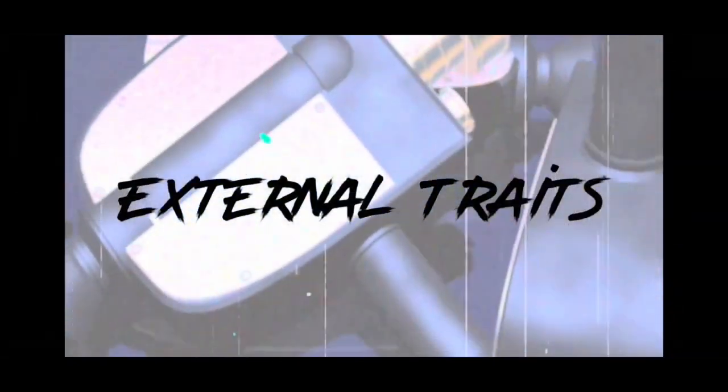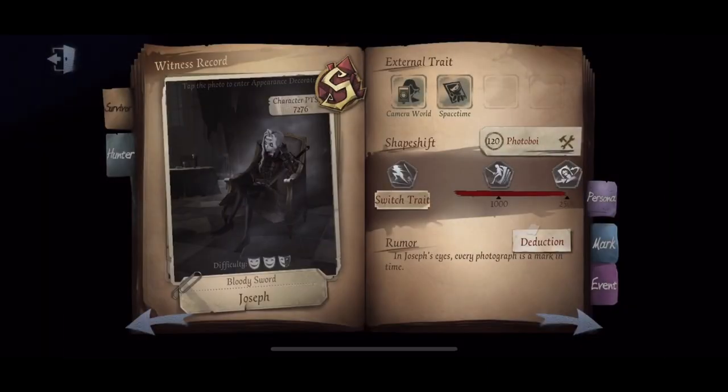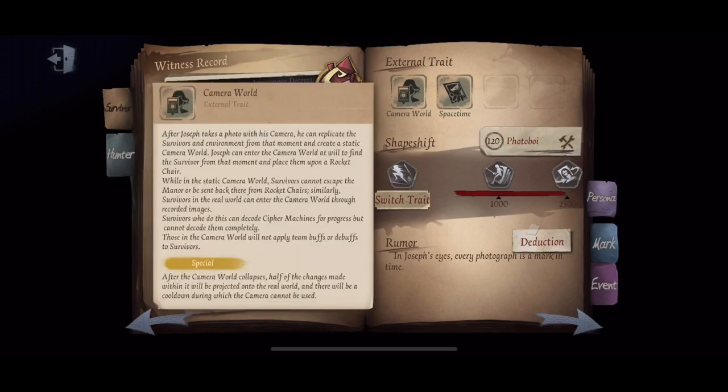Let's start with his external traits. After Joseph takes a photo with his camera, he can replicate the survivors and environment from that moment and create a static camera world. Joseph can enter the camera world at will to find survivors from that moment and place them upon a rocket chair. While in the static camera world, survivors cannot escape the manor or be sent back from rocket chairs.